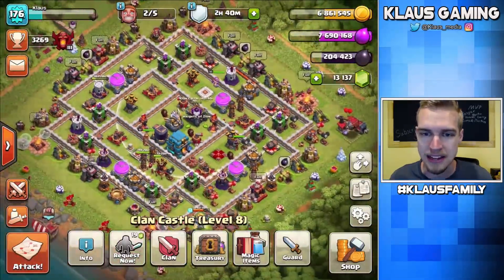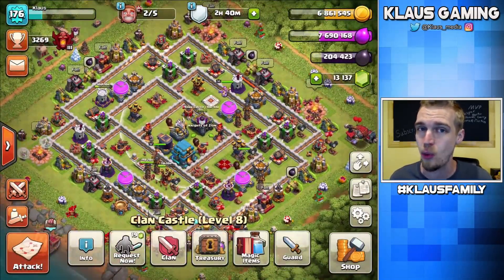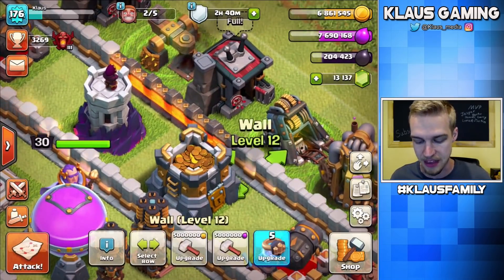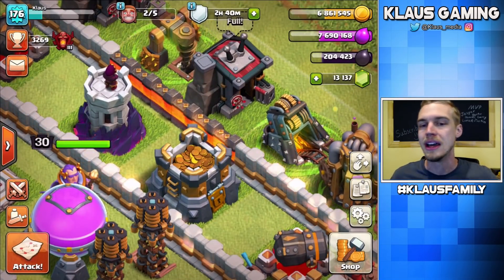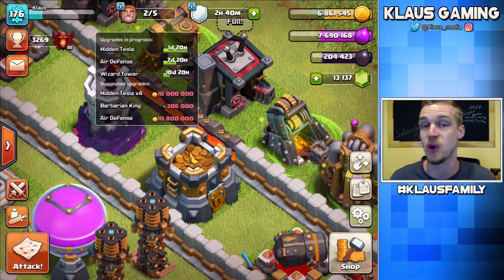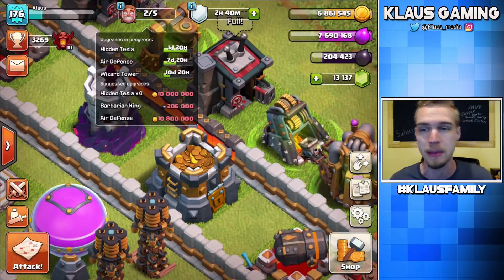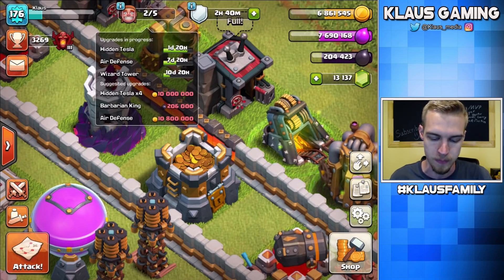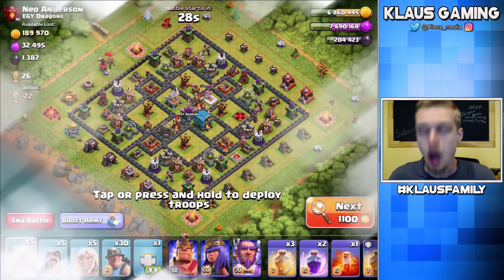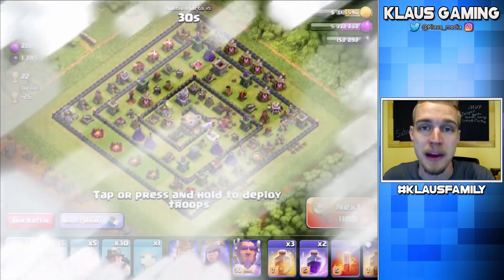If you look at this base, I'm only a few walls away from all level 12. That is level 12 — awesome! We're just trucking right along. I've also got two builders at bait level, so I really need to get another gold upgrade going, but I don't quite have enough. That is one of the struggles — every single person I've talked to at Town Hall 12 says, 'Everything is expensive at Town Hall 12.' Yeah, it's brutal.